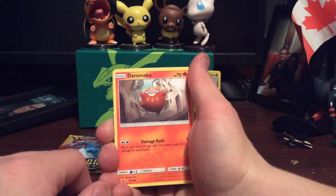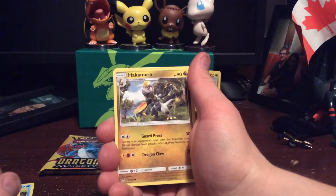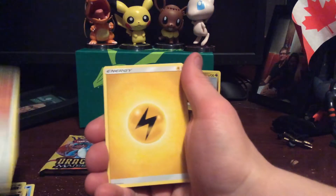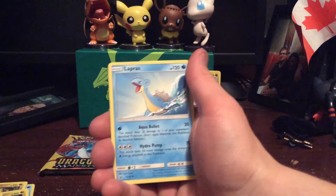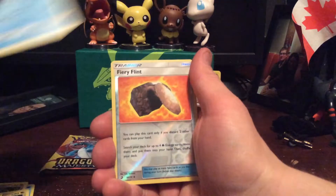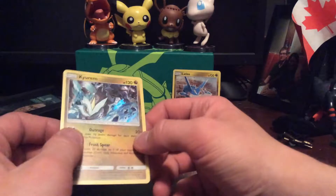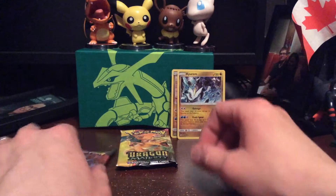We have a Feebas, Darumaka, Hakomo-o, Dratini, Kangaskhan, a Lightning energy, Dragonair, Lapras, Flareon, Fiery Flint, and we have a Cylloh-Ram foil — that's pretty cool. Put that to the back.